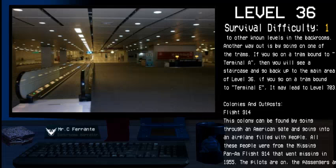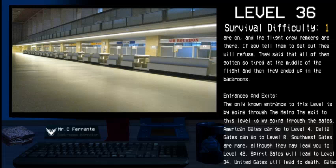If you go on a tram bound to Terminal A, you will see a staircase and go back up to the main area of Level 36. If you go onto a tram bound to Terminal E, it may lead to Level 703. The colonies and outposts: Flight 914 colony can be found by going through an American gate and into an airplane filled with people — all from the missing Pan Am Flight 914 that went missing in 1955. The pilots, passengers, and flight crew members are still there. If you tell them to get out they will refuse, saying they all got tired in the middle of the flight and ended up in the Backrooms.